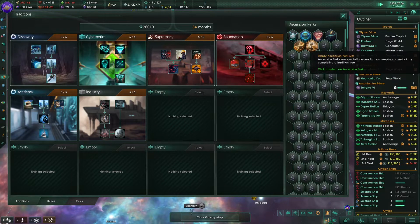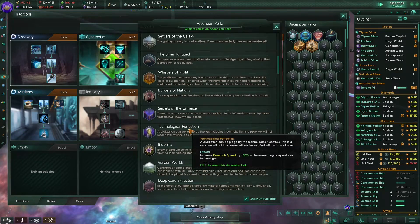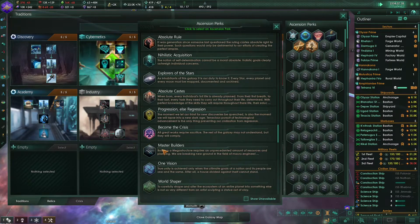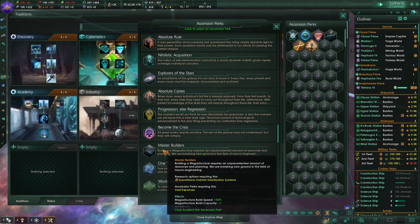And we get an ascension perk. Should we choose something right now or should we wait? Maybe let's choose master builders - we are already starting to build more megastructures and we can now build two at the same time if we choose this ascension perk.